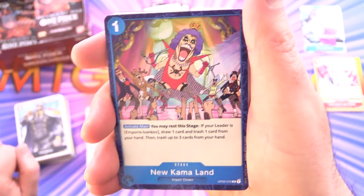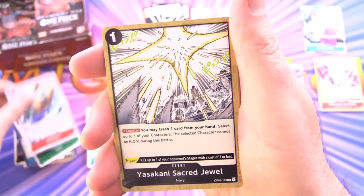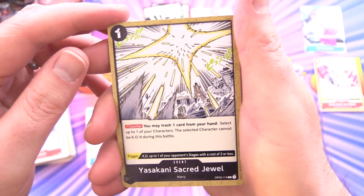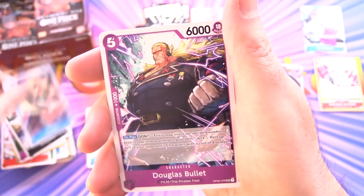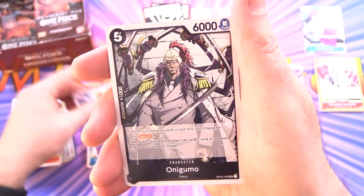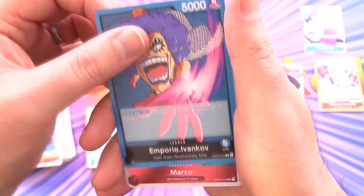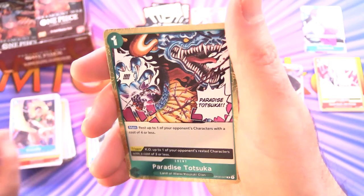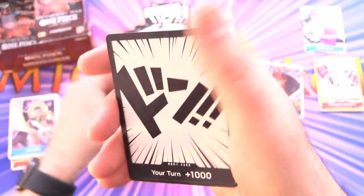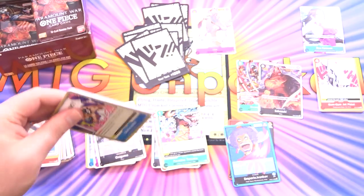We've got New Karma Land — that's hilarious — Jinbei, Blenheim, Yasakani Sacred Jewel, Blugori, Strawberry, Crocodile, Douglas Bullitt for the uncommons, Onigumo, Emporio Ivankov — an eccentric character — and there's a leader. Mako is the rare, followed by Paradise Totsuka — looks like an awesome dragon. A little bit different than the Yu-Gi-Oh art though — they have a lot of dragons in Yu-Gi-Oh.